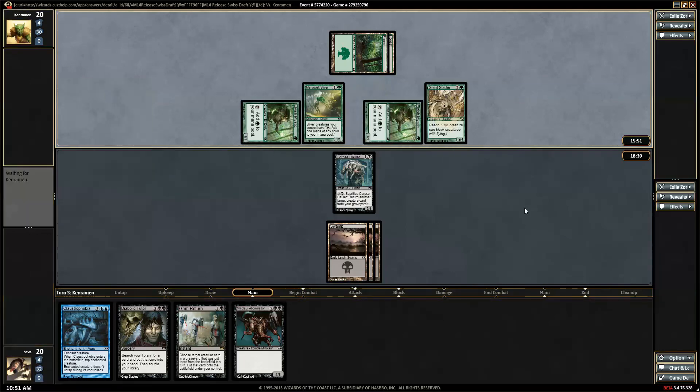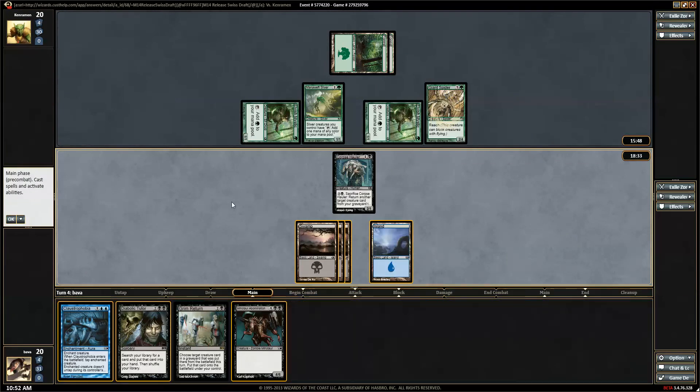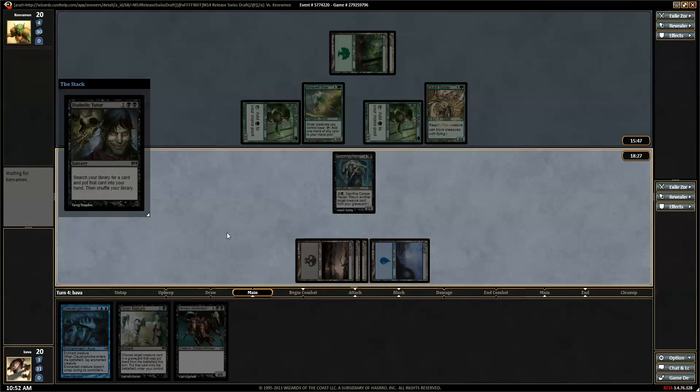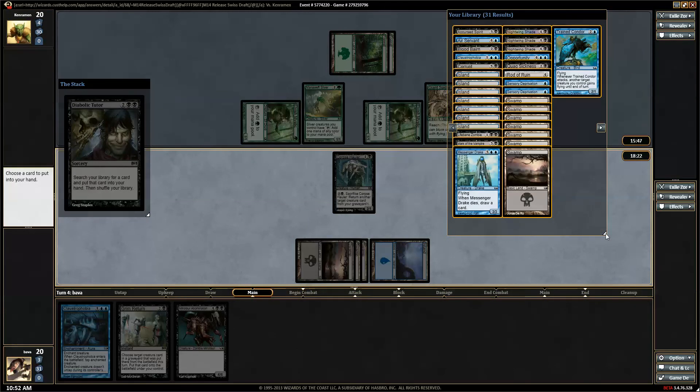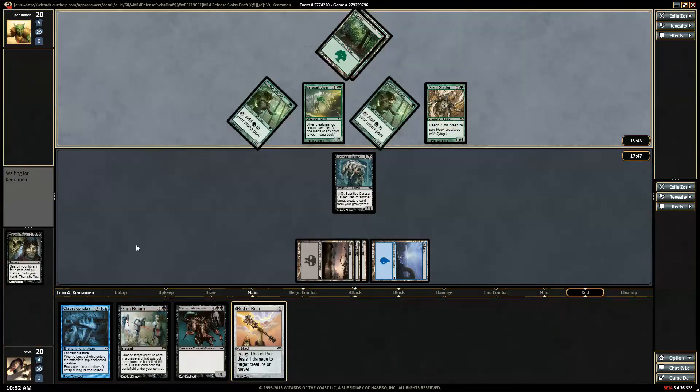There's a Giant Spider. There's an island. We want a tutor — why wouldn't we? What do we need from this tutor? Quagsickness will kill somebody. Mark of the Vampire would be so good on something — a Cursed Spirit can start getting through. Mark of the Vampire could really help keep me alive. But let's grab the Rotterburn — that's what I wanted, to start shooting things.